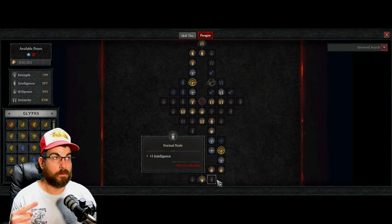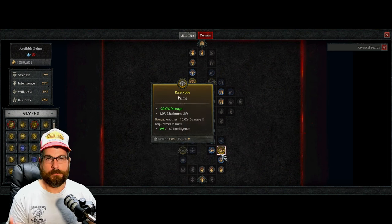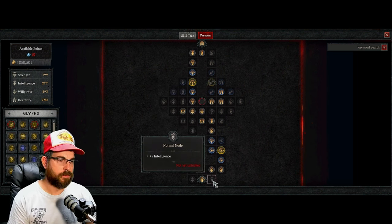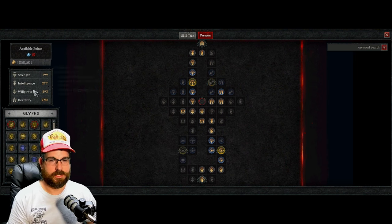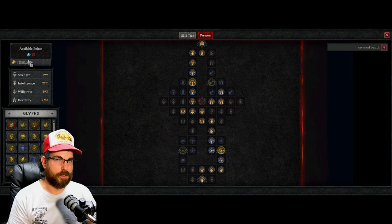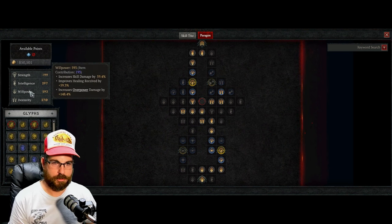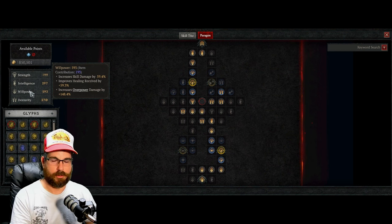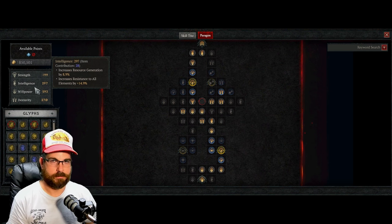Each board has three types of nodes: regular normal nodes, magic nodes, and rare nodes. Your regular normal nodes give you plus five to a stat point — strength, intelligence, willpower, or dexterity. Hover over them and it'll tell you what they do. For example, willpower is the best one for Druid: it increases skill damage, healing received, and overpower damage.